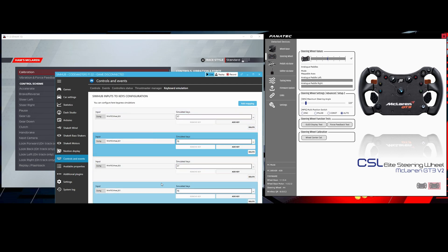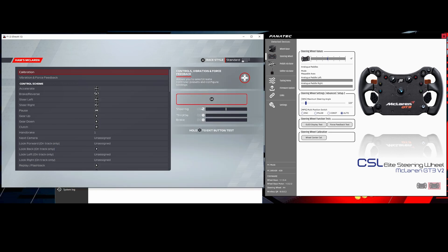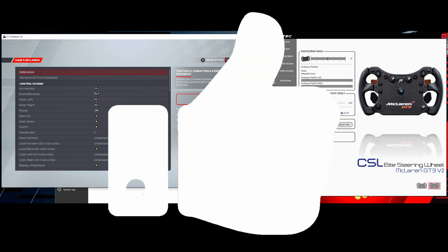I've got duplicates here but you get the idea. That's how you can bind any of the McLaren buttons to a keyboard input. That was the workaround — hopefully this will get patched officially in a future update. If you found this useful, don't forget to leave the video a thumbs up. See you in the next one, cheers.